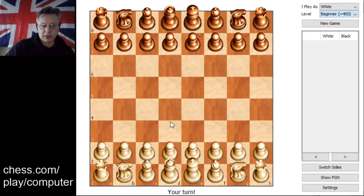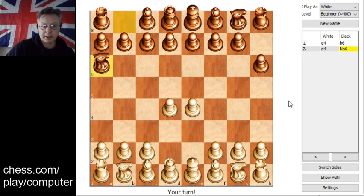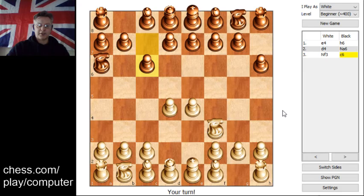White goes first and we're going to open with a pawn two places, and that's met with a reply from the pawn on the top right, which does very little. I'm going to keep it simple and go up with another pawn. The knight comes out to A6, and you can see that the moves are recorded here — knight to A6.